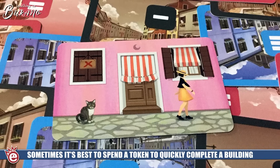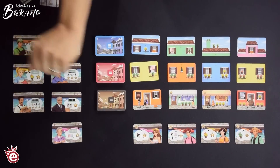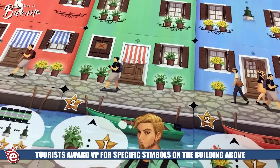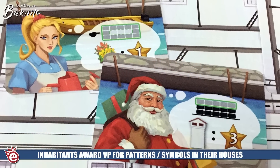Once you have built a complete building — ground, second, and third floor — you're allowed to take any one inhabitant card or any one tourist card. They work a little differently. Tourists give you a flat two victory points plus they only score the building they're directly under, giving points for things like cats or colored plants in that building. Inhabitants score your entire district at the end of the game, looking at groupings of three adjacent buildings, scoring for many of the same things tourists score for, plus some other things as well.